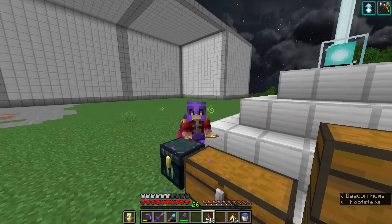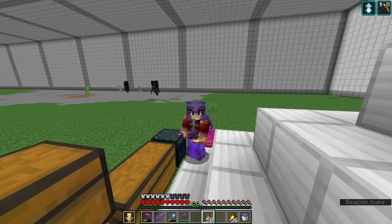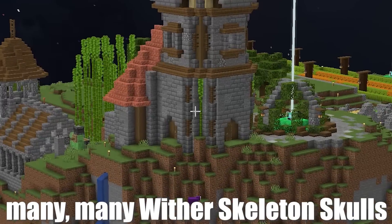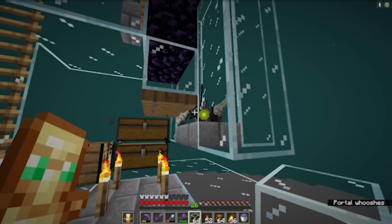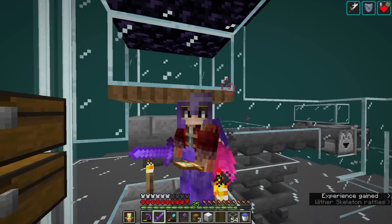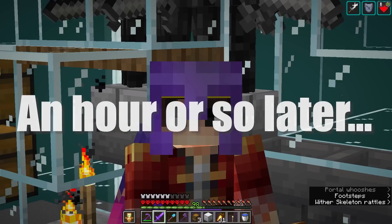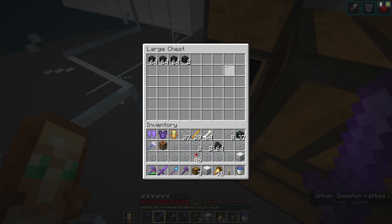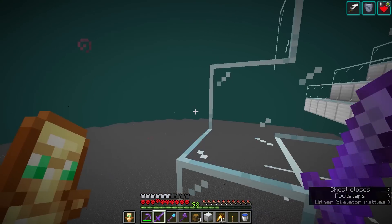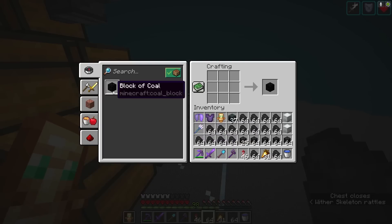I need more coal, and that ties perfectly into my wither skeleton farm because I get fuel there, and I also get wither skeleton skulls — because I need to put beacons on top of this since it is a giant beacon. My next step is farming many, many wither skeleton skulls. I'm gonna make a little storage for this wither skeleton farm. Now I have a good storage system in place. I'm gonna AFK for a couple of hours and see how many wither skeleton skulls we get. We have more than three stacks in here, which means a stack of nether stars. But the most crucial thing is all of the coal.